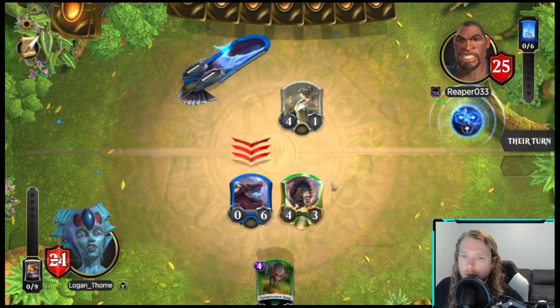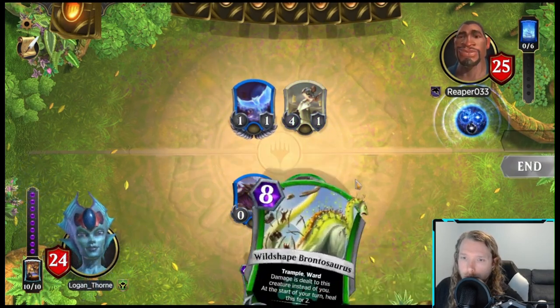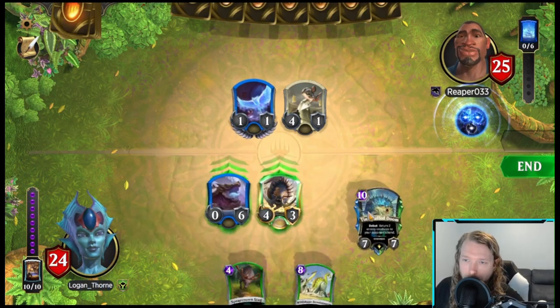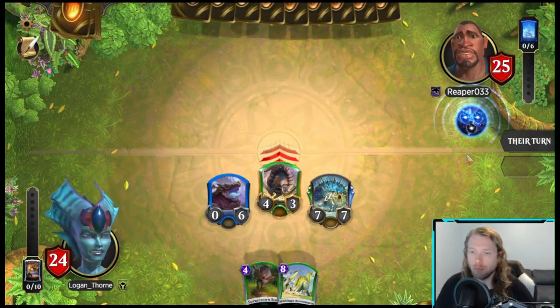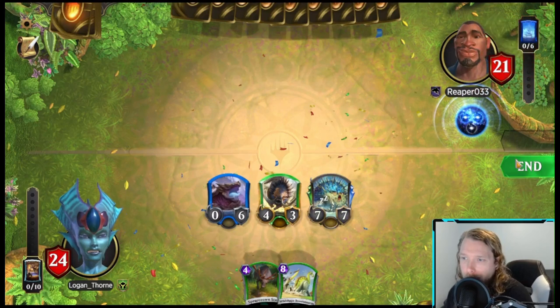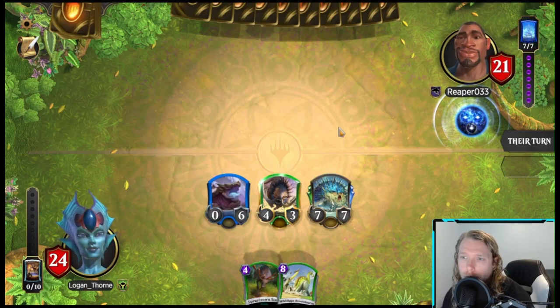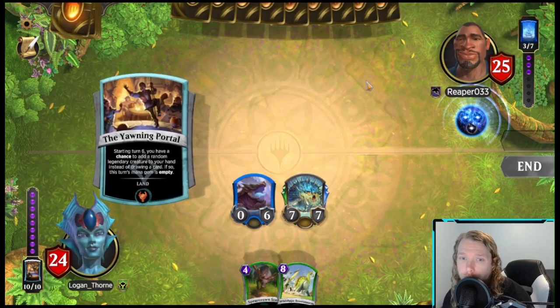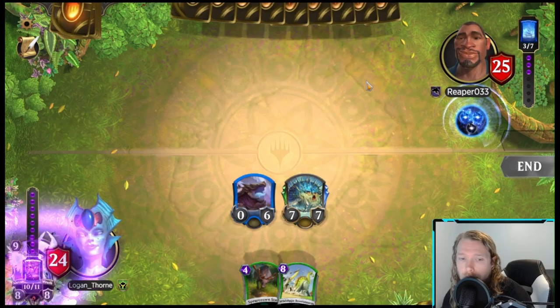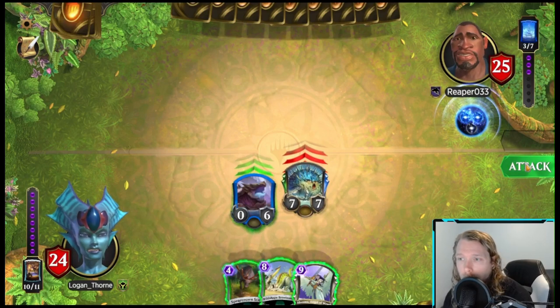Spark of Genius is pretty good. While the shields are down, we're going to bounce both things and attack for four. Maybe bouncing the four-seven wasn't the best move, but I do have a seven-seven. When you're down on cards like this, you can't just do nothing. I can't take the risk that it's Absorb — I want to know. I bluffed, okay — it was Emulating Glare and not Absorb.